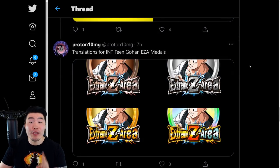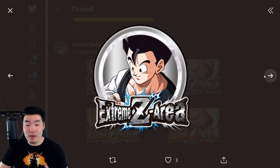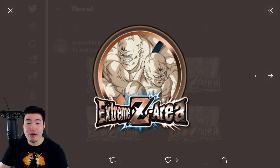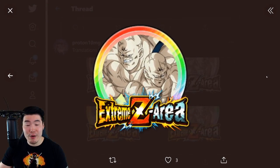We have two new free-to-play Extreme Z Awakenings. The first one is for the INT Teen Gohan, and these are his Extreme Z Awakening medals. The other one is for the AGL Yamu and Spopovich, and these are their Extreme Z area and Extreme Z Awakening medals as well.